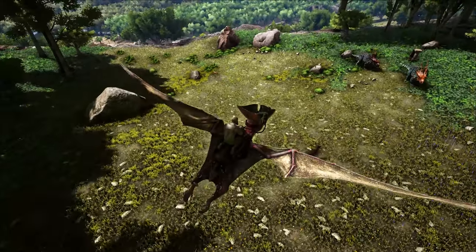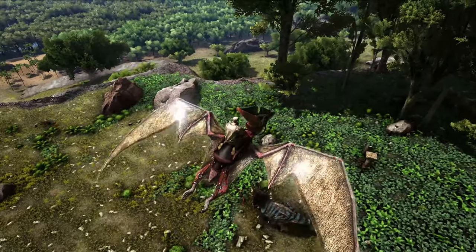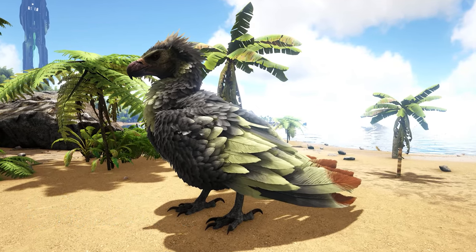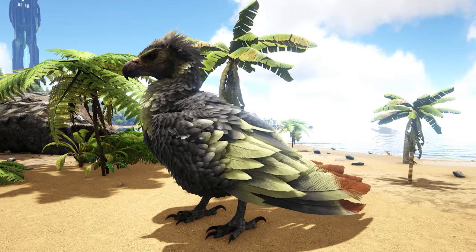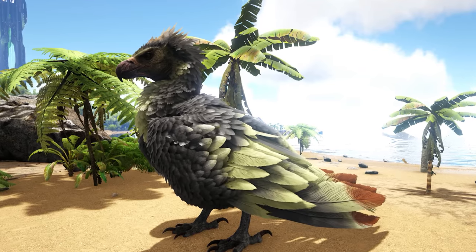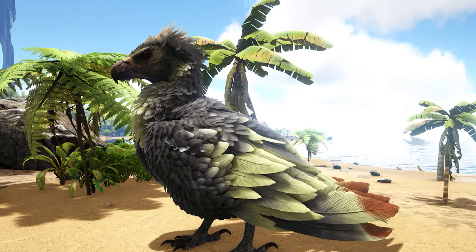Skill up its stamina first, and then its weight. They can't carry much, but they'll be invaluable helping you get to hard-to-reach metal, obsidian, and crystal in the early game. If you think the Pteranodon will shake up your game, the Argentavis will rock your world. These are mid-game tames, and while tricky to knock out and even harder to craft a saddle for, their stamina and weight allowance immediately make them your workhorse for travel, transportation, taming, and harvesting. An Argy that's sufficiently leveled up can carry hundreds or even thousands of units of metal.